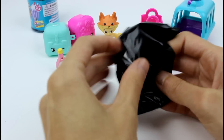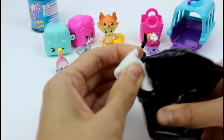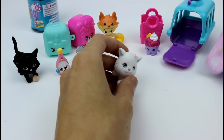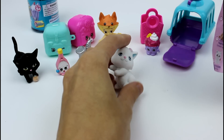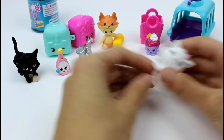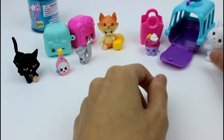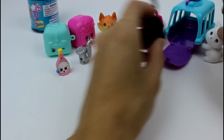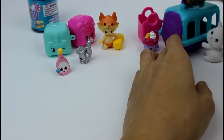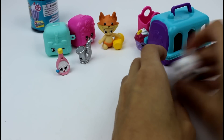And then the last one — who are you going to be? She has a little flower in her hair. This would be Snowflake, and she's a white long hair. She's gorgeous, she looks like she's scratching on something. You can go ahead and put your kitties in there, lock them up, and take them on the go with you. It's super cool.